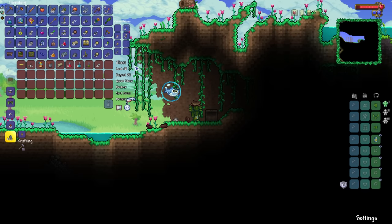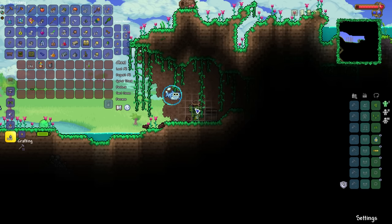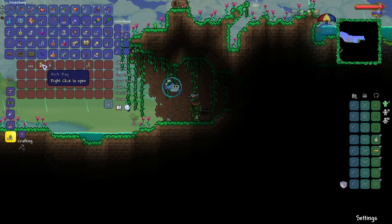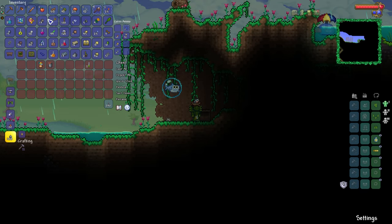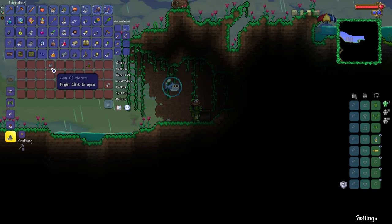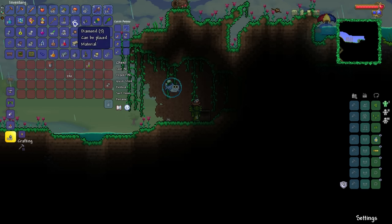Apparently we've hit the jungle. I'm not entirely sure that I want to be tackling the jungle just yet. I would, however, like to have both the herb bag and the can of worms, because those are going to be very, very useful for bait for fishing — the more of that we can get, the better.